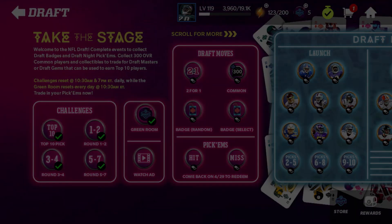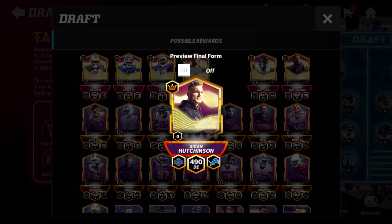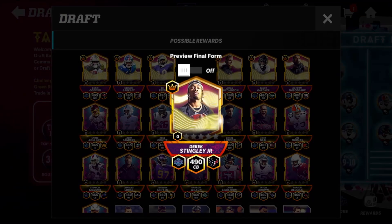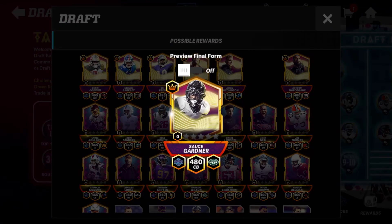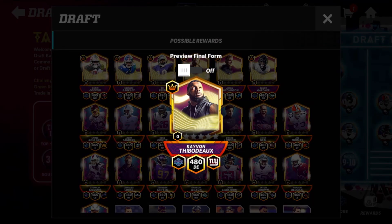Picks two through five are in the reward section. Pick number two was defensive end Aiden Hutchinson — picks two through five are Iconic Elite, like we originally said. Pick number three was Derrick Stingley Jr., a corner from LSU, drafted by the Texans with the third overall pick. Those two are both 490 overall base. Then picks four and five: the Jets chose Sauce Gardner, a corner, and the Giants selected Kayvon Thibodeaux — correct me if I'm wrong — with the fifth overall pick as a defensive end.